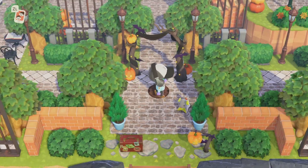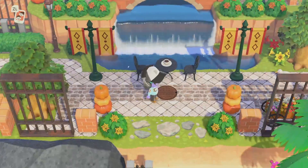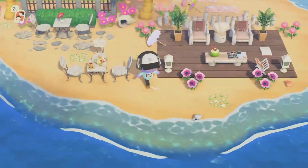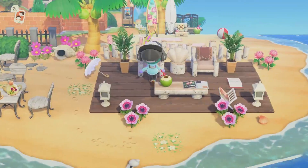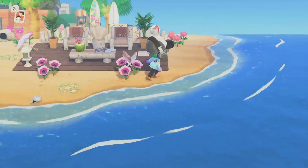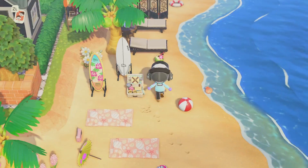Let's head on over to the right — there are tons and tons of items. Look at this little beach area, it's a nice little lounge area. You can get a little coconut drink here, there's a magazine, this is really well put together. There are surfboards in the back. Let's go over there — oh there's beach towels down there, nice.